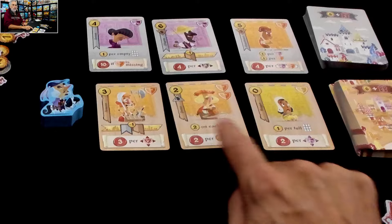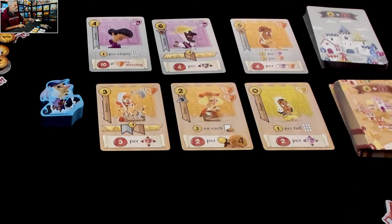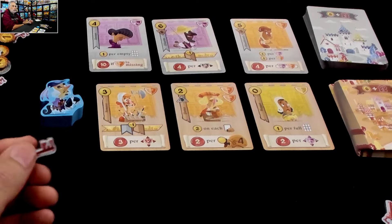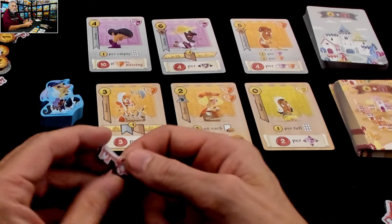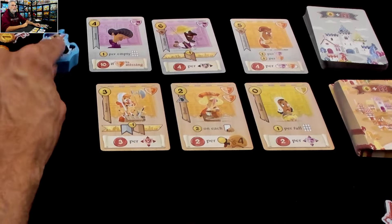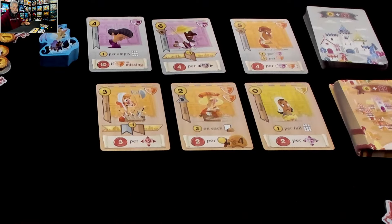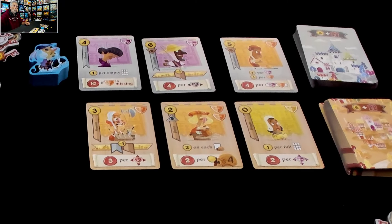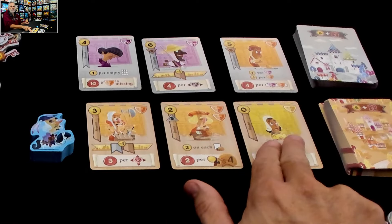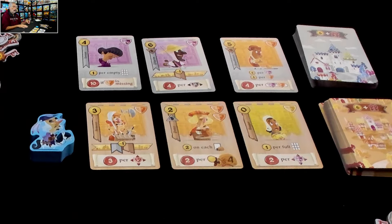One thing I should mention before I pay 0, 2, or 3 of my 15 starter coins — remember I've got two keys? These keys can be used before I recruit somebody to do one of two things. I could spend a key to move the messenger up to the castle folk and then draft a castle card instead of a village card. Or alternatively, I could spend a key to wipe these three out and draw three more because I'm looking for something in particular.